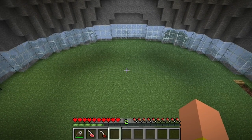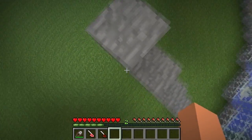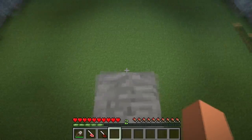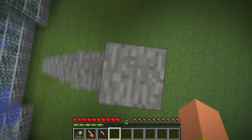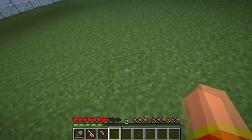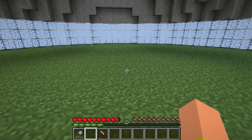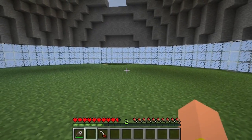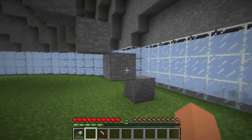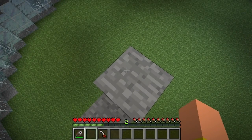The interesting thing about these lamb chops is they actually heal hearts. So what I've constructed is a little pole, a little ladder, and we're going to jump off and lose a little bit of hearts. We lost one and a half and we're going to quickly eat one because they actually heal one and a half hearts using a raw lamb chop.